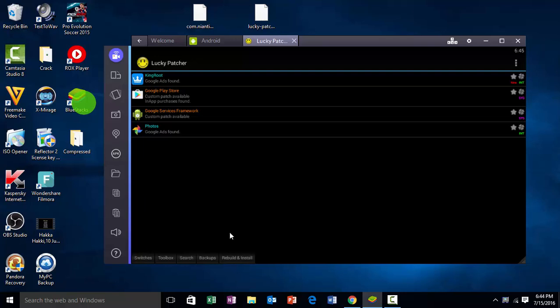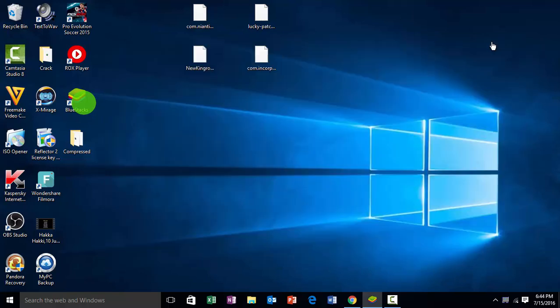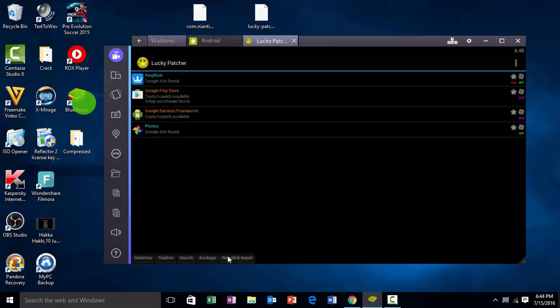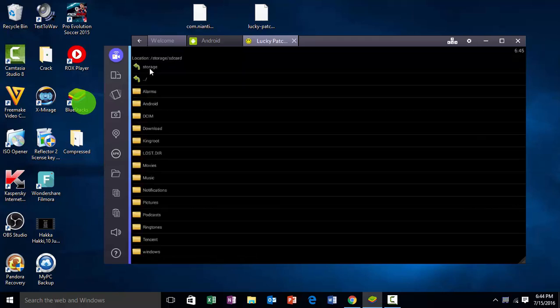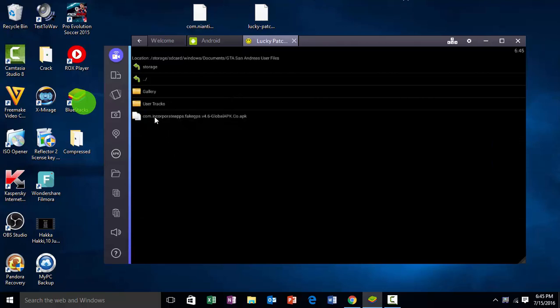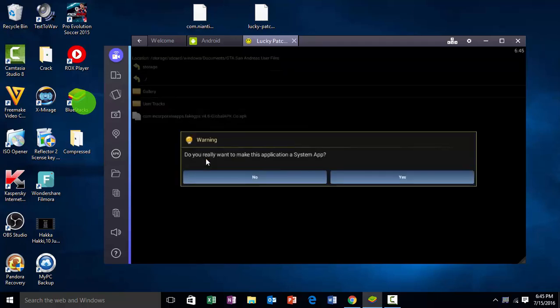Now click on Rebuild and Install. Here is the tricky part, so look at this video carefully. Locate to your Fake GPS file and install it here. Just click on Rebuild and Install, then navigate through Haste Card, Window, and Document to locate your APK file — that Fake GPS file. You will see the option — just click on Install as a System App. When it asks if you want to make this application a system app, click Yes.